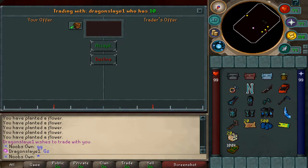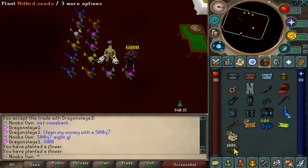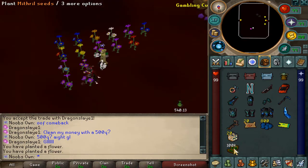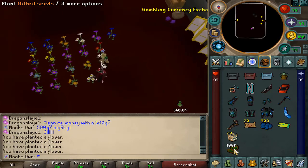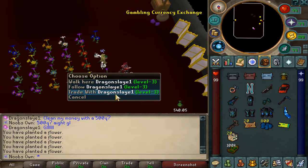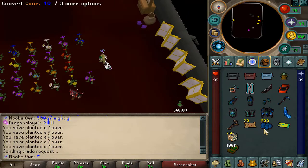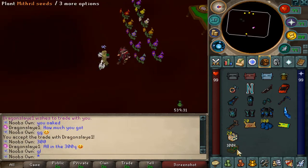Doing really big now — 500 quadrillion cash versus 500 quadrillion. We both have one pair. He has a replant — I finish with one pair. He just oaked for 500 quadrillion. Good game, that's a big banger.